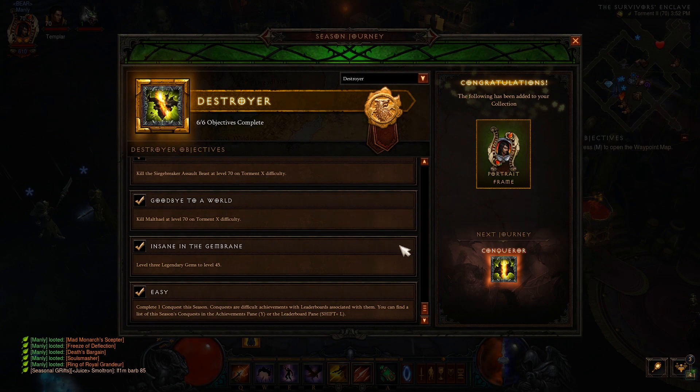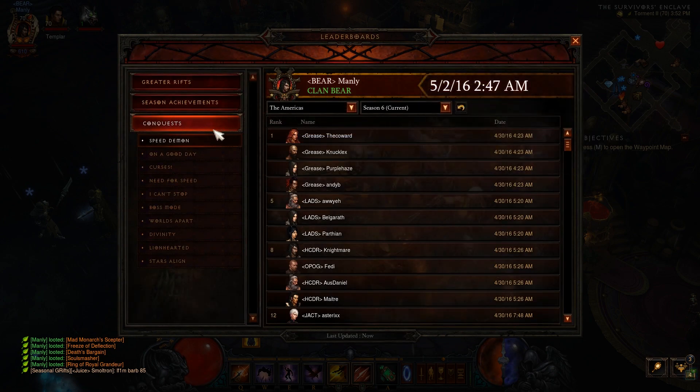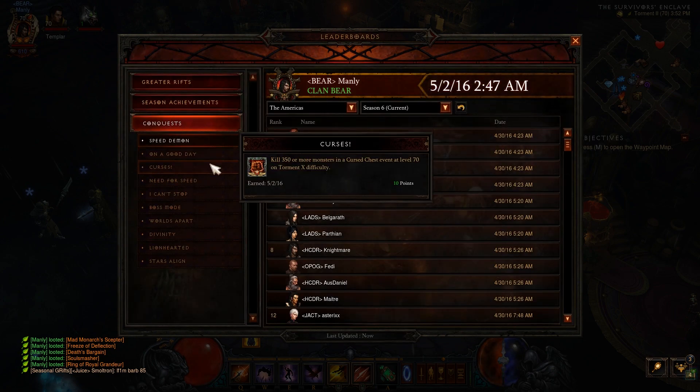The first real roadblock you might come across is completing a conquest in the season. Now, there are several conquests that are pretty easy to complete this season. I think the easiest one, depending on what class you are or if you can get some friends to help you with, is by far Curses.